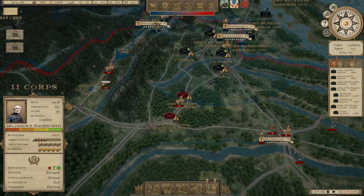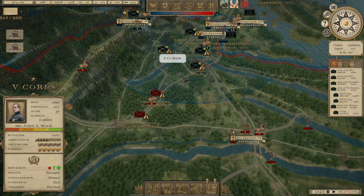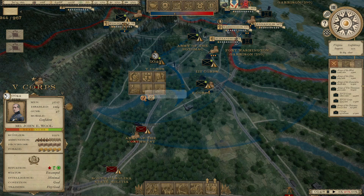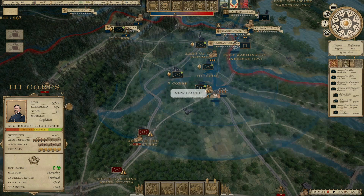I'm going to send Wadsworth's II Corps down the Shenandoah Valley to take these food supplies from the Confederates. Once we have done that, we're going to go ahead and start bringing the Army of the Potomac down south toward Richmond. I'm going to go ahead and shift the V Corps down a little bit — let's bring the headquarters down, get the III Corps a little closer to where the I Corps is.